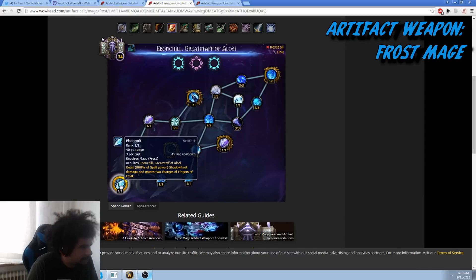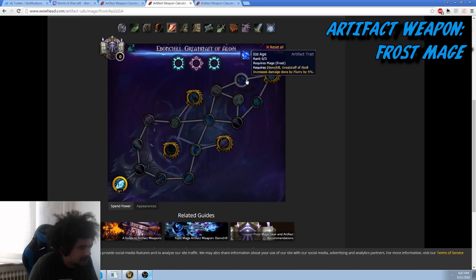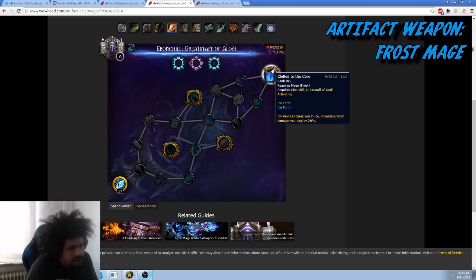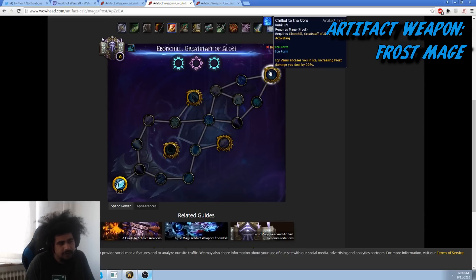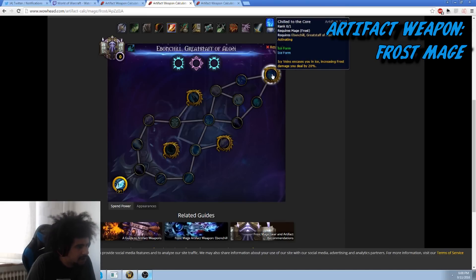The perk of build one is that you get Chilled to the Core as soon as possible, which increases your burst. This also works with Ice Form, by the way — it increases your damage when building up for Glacial Spike. The beauty of frost burst is you can build up icicles, pop Ice Form which is a 45-second cooldown, stack five icicles, wait for another Ice Form, and fire off a spike. Your Frostbolts deal 20% more damage and therefore your Glacial Spike does 20% more too.